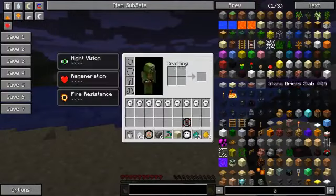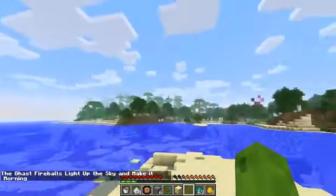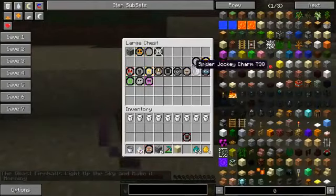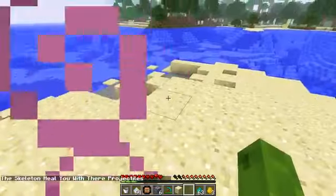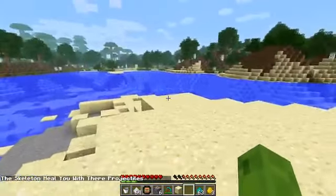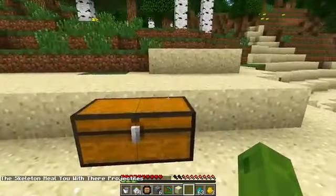We've got the ghast charm, made with ghast tears, and this just makes it daytime. That's quite expensive just to do that. Skeleton charm is made with bones and arrows, and it says it heals you with projectiles. So that's a really cool one - once skeletons hit you with arrows you actually get healed. I'm going to test that one out.